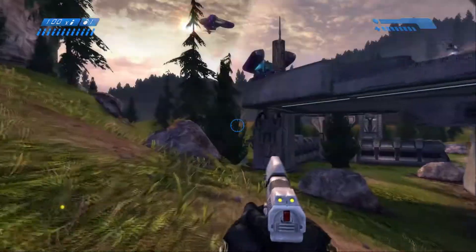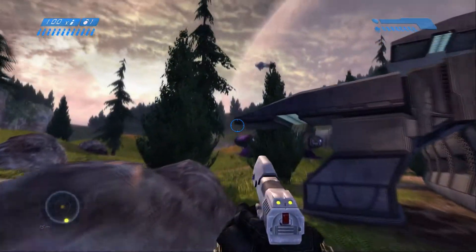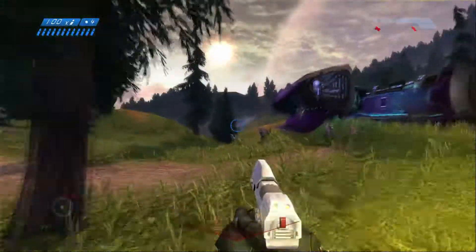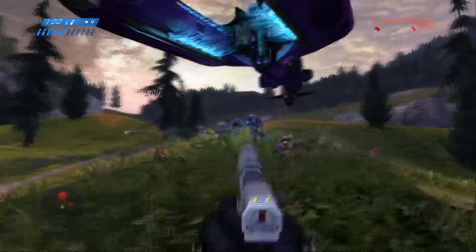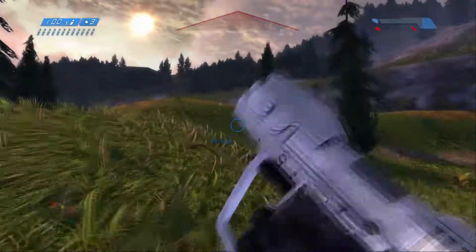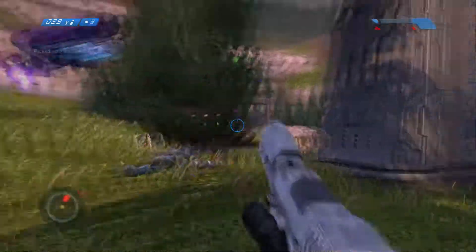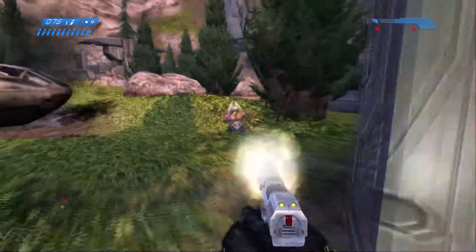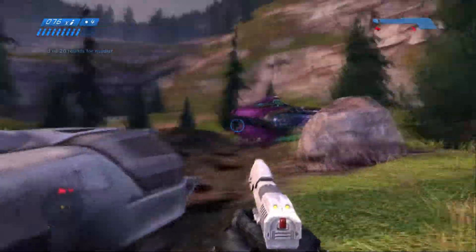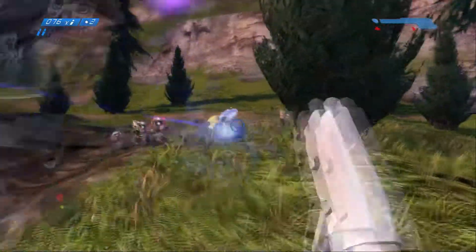If you are doing a speed run, this route is fairly easy to memorize as far as which order these ships come down in. Fairly easy to memorize what ships land where and when. If you are trying to do your par time or speed run and trying to blow through this, be careful how close you get to the dropships. If you are too close, the dropships will stay up in the air, running your time down. So do be cautious of that.